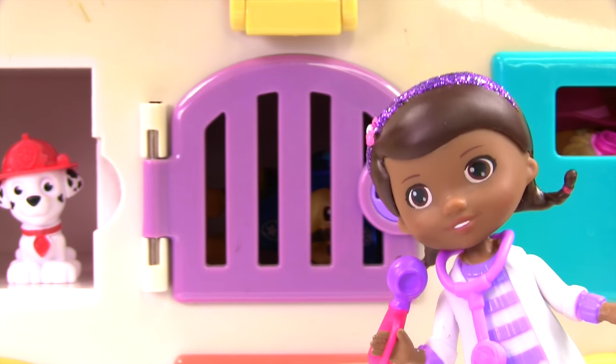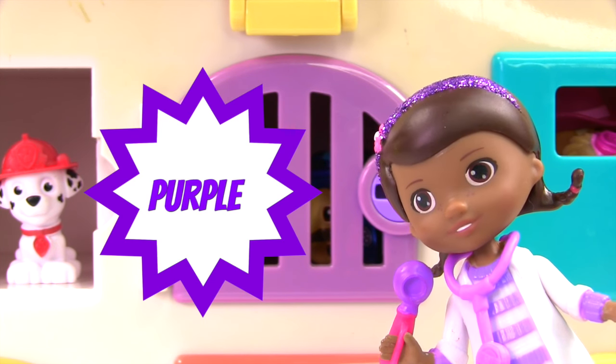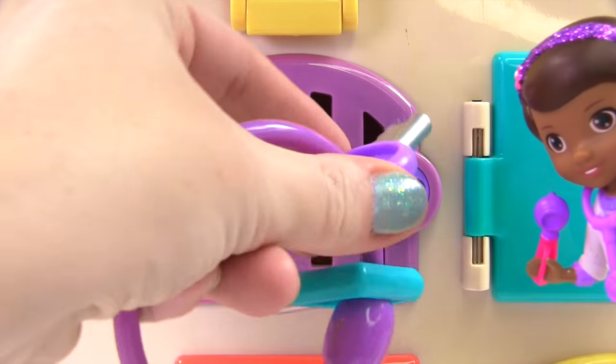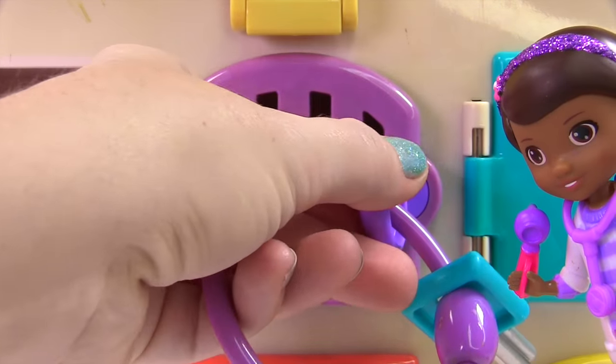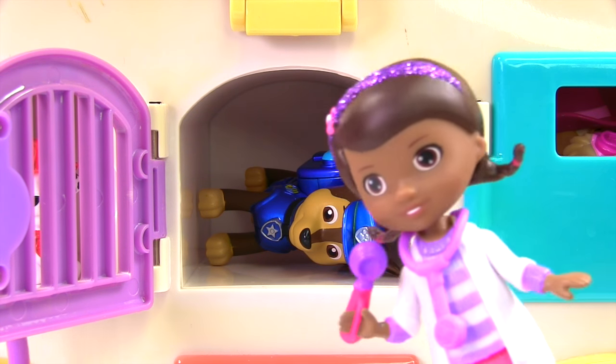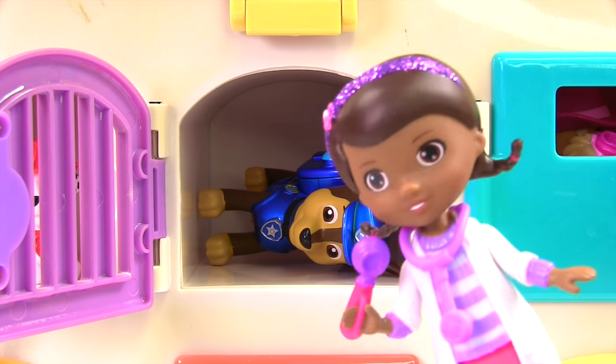This door is next. What color is it? That's right, it's purple. We need the purple key. It's Chase, and he's lying down. Let's make sure he's okay.